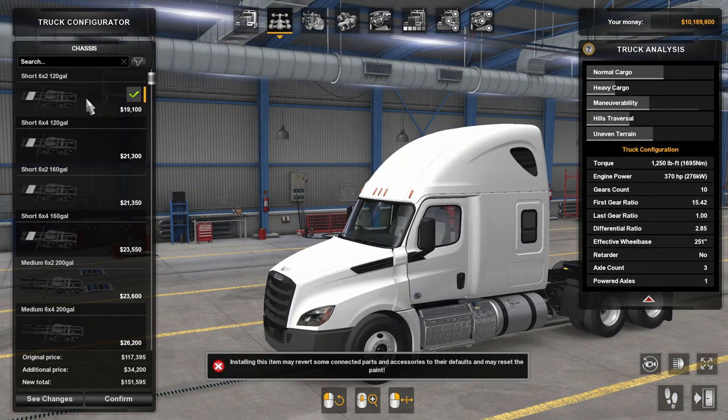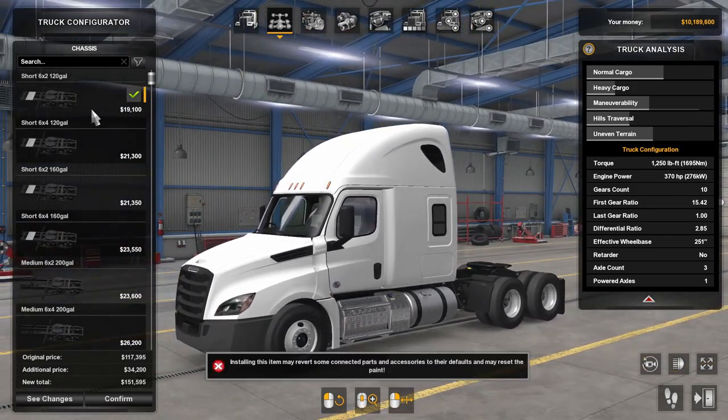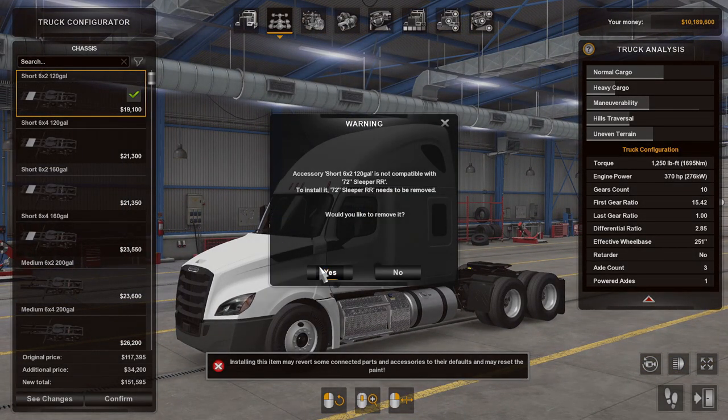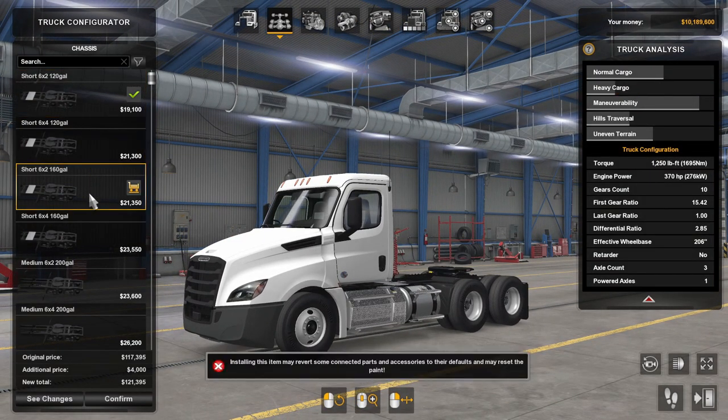Chassis options - they said there is like 12 chassis or something like that. Most of them are just because of different tank sizes for the different cab options. But still we will go through all of them.